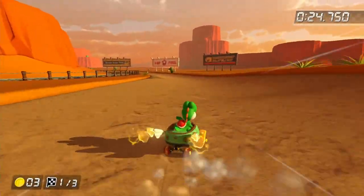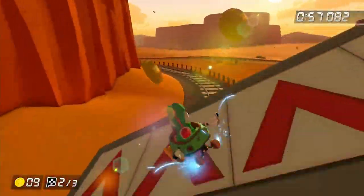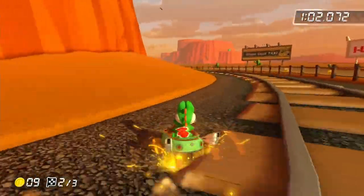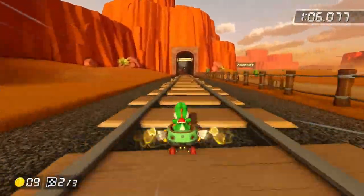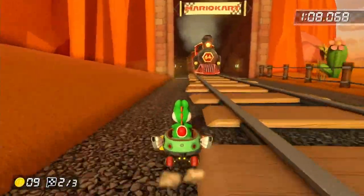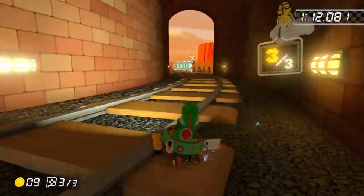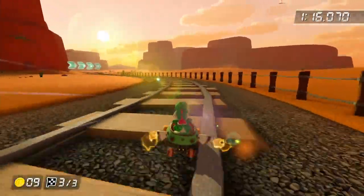Next is Calamari Desert. This one had a very good idea of changing the second lap to be on the train tracks. The off-road is actually textured quite nicely. It's got a few cool shortcuts and the train as an obstacle as you go through the cave section — it's actually really hard to avoid. And if you have a Super Star, you can overtake everyone with invincibility. I'm going to put this one in B tier.